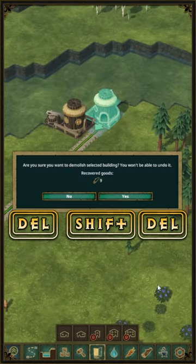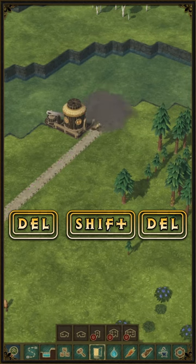To remove a building, simply hit the delete button, and to suppress the confirmation dialog, hold shift while doing so.